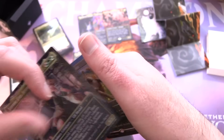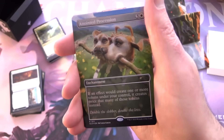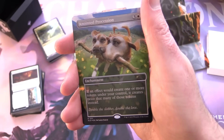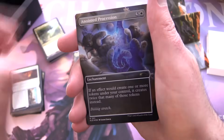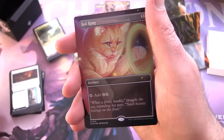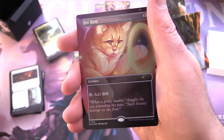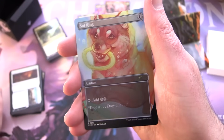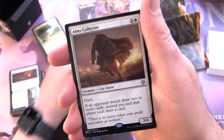Anointed Procession — nice reprint! It's an enchantment for three and a white: if an effect would create one or more tokens under your control, it creates twice that many instead. 'Double the slobber, double the love' on the dog side; 'The cuteness is unbearable' on the cat side. Then Sol Ring — artifact for one, tap to add two colorless. The cat artwork shows her extending her paw, and the dog side says 'Drop it, drop it!' So those are our five foils.